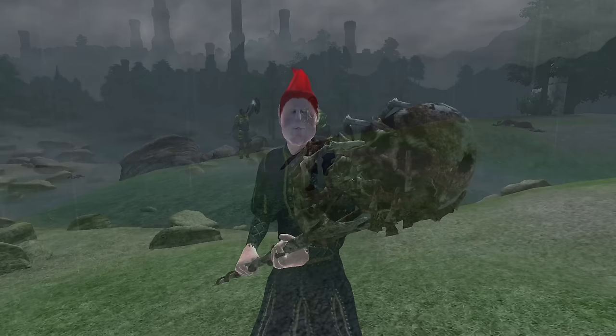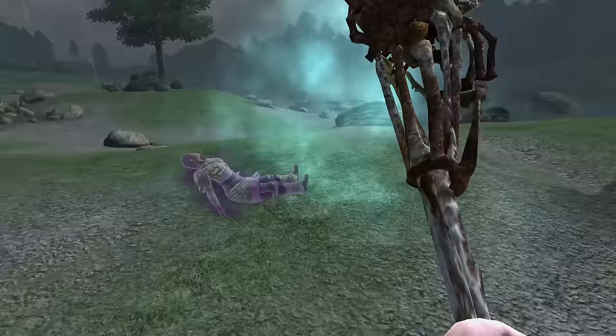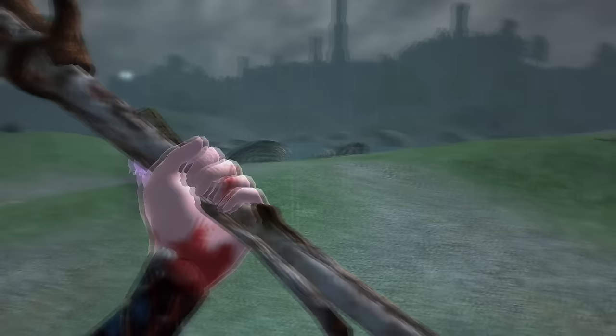Staff of Worms: The Staff of Worms can be acquired by defeating and looting Mannimarco's body at the end of the Mages Guild quest Confront the King. It is a staff, has a charge of 227 uses, a durability of 100, a value of 0 gold, and has the enchantment of reanimating a corpse to aid you in battle for 30 seconds.